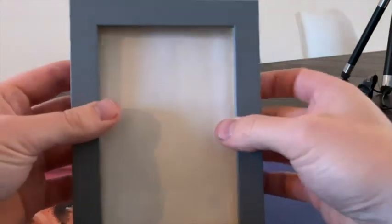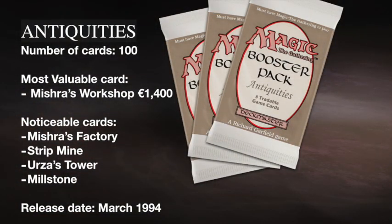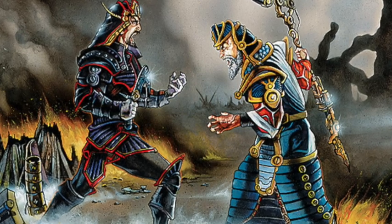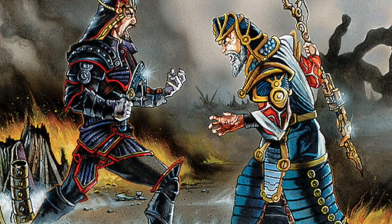So we're opening a booster pack of Antiquities, but let's first take a quick look at the set. Antiquities is a set that was released in March of 1994. It was the first set that had a coherent storyline where the cards also connected to the storyline. So it was really a complete package, and in this case it was about the Brothers' War — Urza and Mishra.